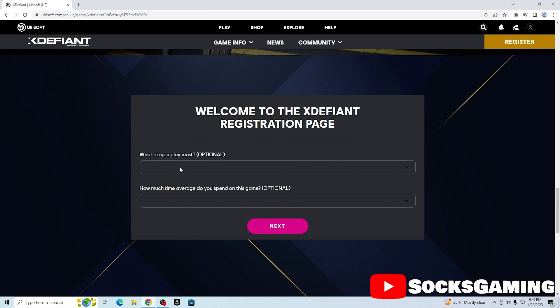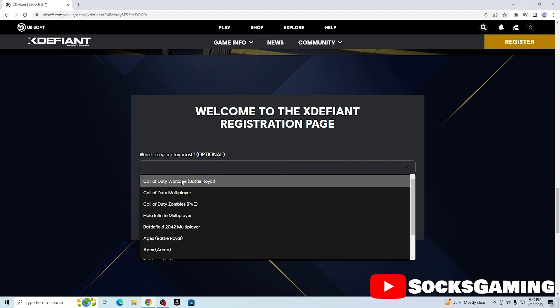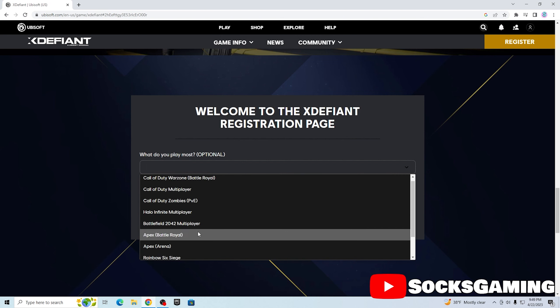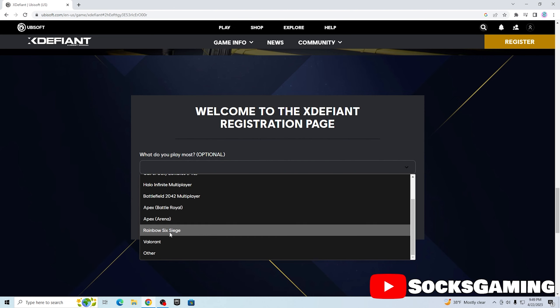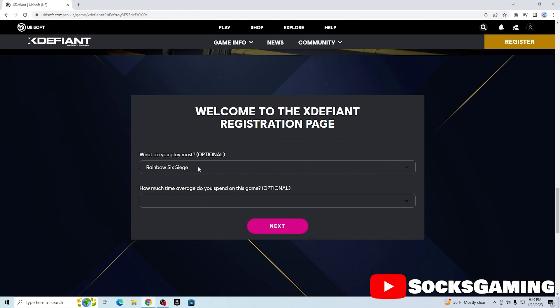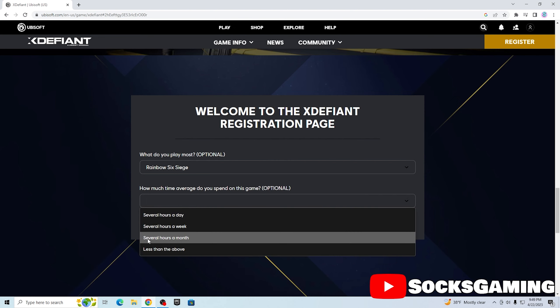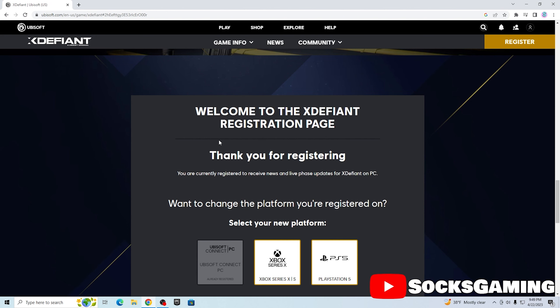Press Continue and then it asks 'What do you play most?' It's trying to get some user feedback. I'm going to say something Ubisoft-related like Rainbow Six Siege — even though I play Fortnite the most, since this is a Fortnite channel, I think you could get in better if you pick Rainbow Six Siege so they know you're interested in Ubisoft. It also asks how much average time you spend on the game — I'll say several hours a month.